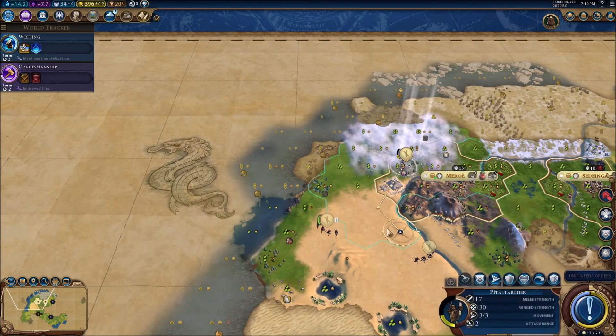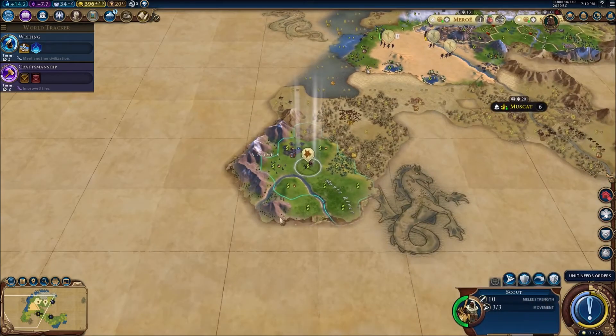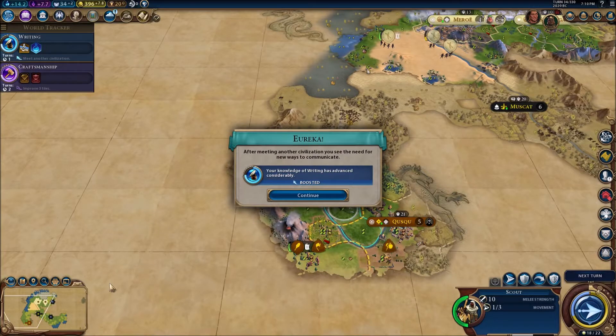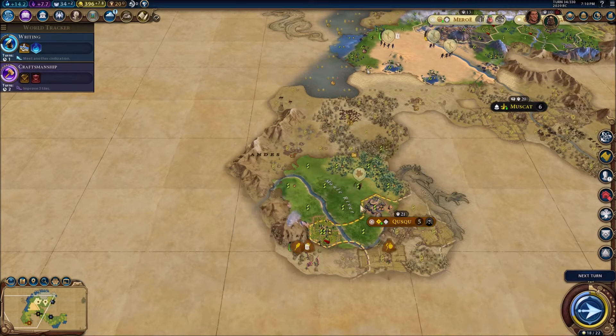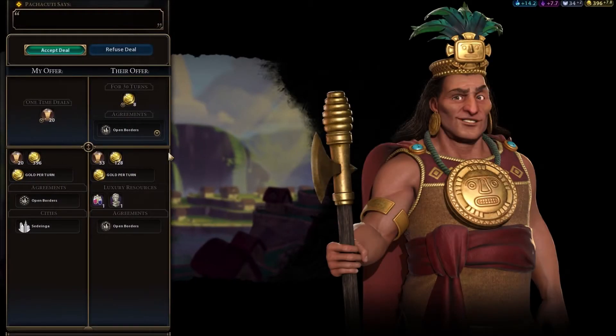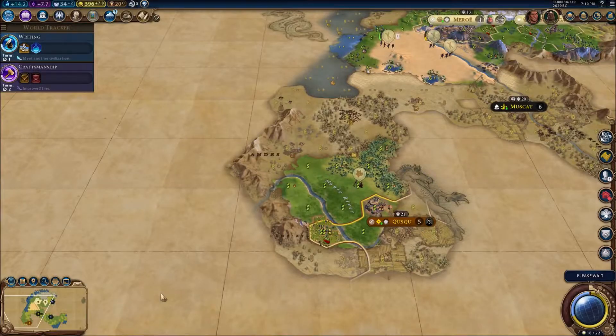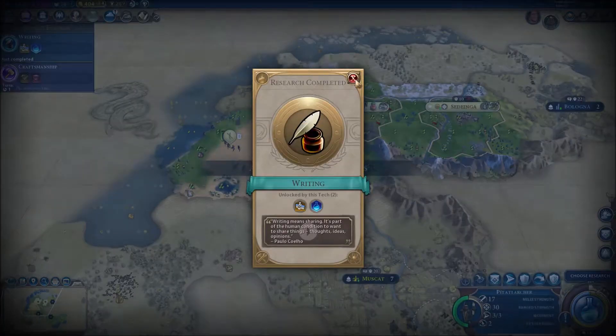We've cleared a lot of barbarian camps. Just ignore that giant blizzard going through the desert — I don't know the logic behind the weather there. But here is the Inca — the first civ I've managed to meet! They want a deal, but I'm going to refuse that. Why do people want world congress votes? We haven't even made the world congress yet. A bit weird.